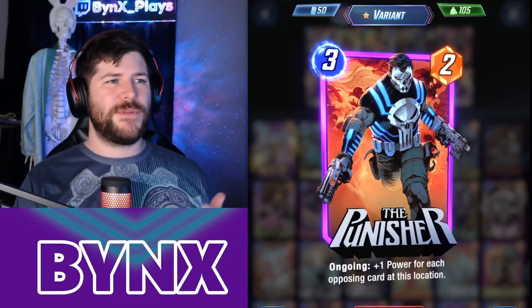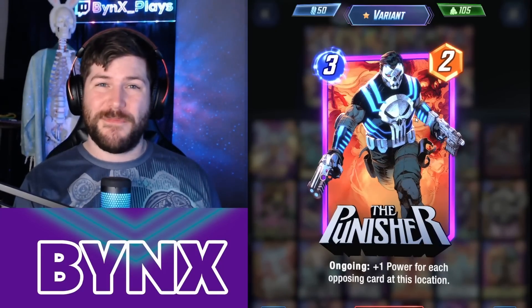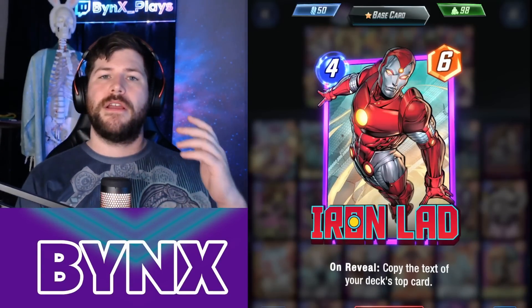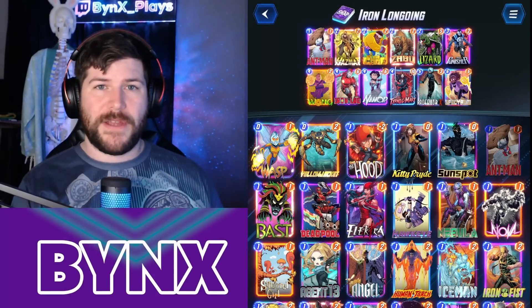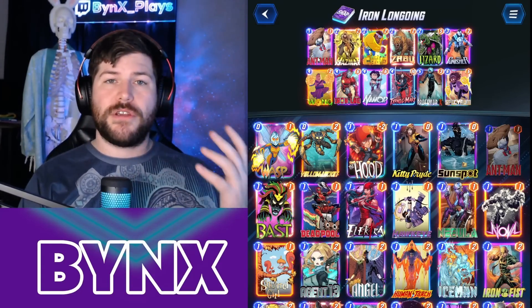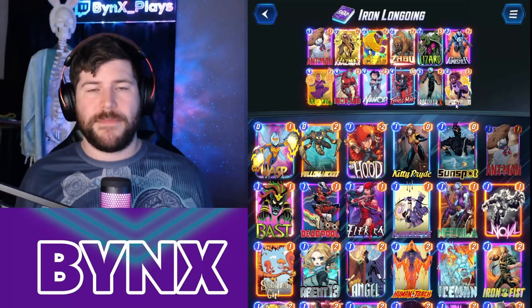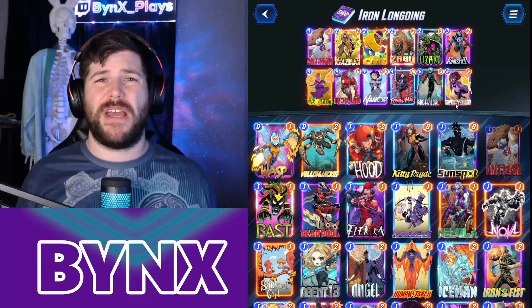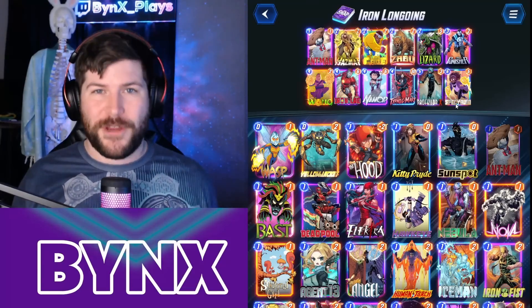A couple things to note: if you want to be as competitive as possible, you can throw in Mr. Fantastic instead of the Punisher. I really enjoyed trying to run this card that hasn't really seen much play since beta. And if you don't have Iron Lad yet, do not worry — you can absolutely slot in this card by swapping in Omega Red, Mr. Fantastic, or even Ghost if you have Ghost available. Ghost is really good with this Hazmat idea. This deck is awesome, incredibly dynamic. People aren't going to really expect it because it's not seen on the ladders too much. So if you're looking to climb with something that's fun and different, this is the deck for you.